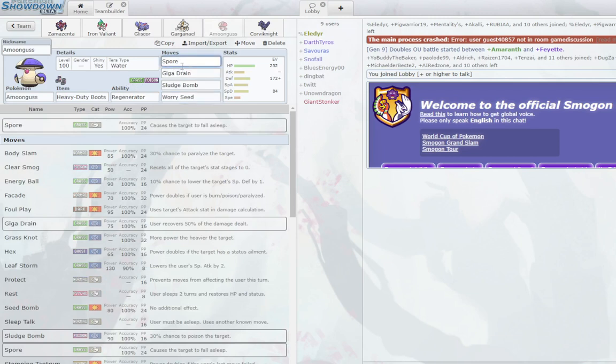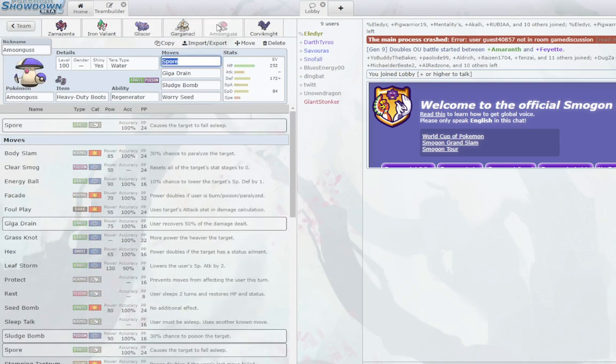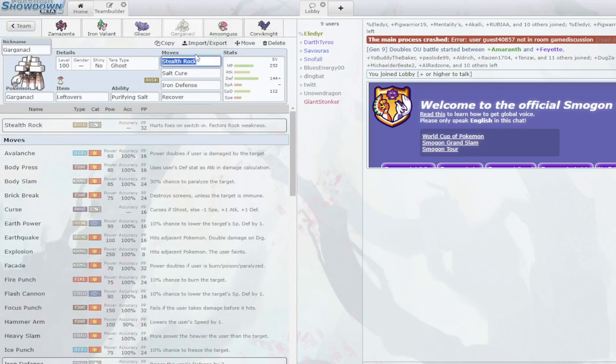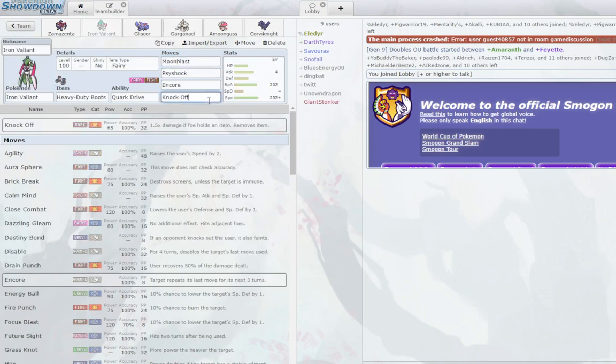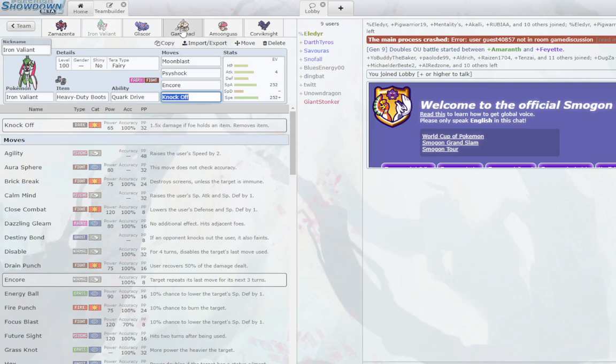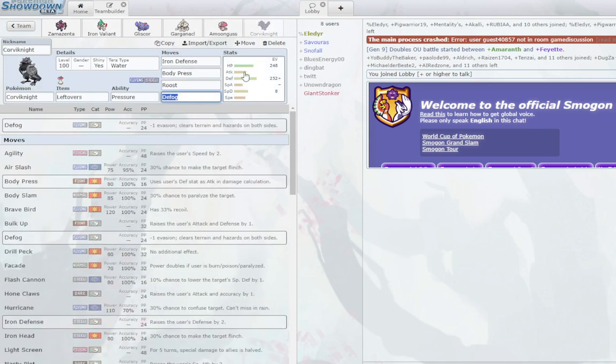It's an Amoonguss — not a Gliscor check directly, but it has Worry Seed as its last move, which makes your Gliscor matchup a lot better. You can Spore spam and Giga Drain spam. Gliscor will try to absorb the Spore with SpDef, and if it stays in for a lot of turns it's stacking Toxic turns more and more — then you hit Worry Seed and it takes like 50 immediately. The number one check for Amoonguss would be Goldengoo, so Gliscor with SpDef investment helps versus that.